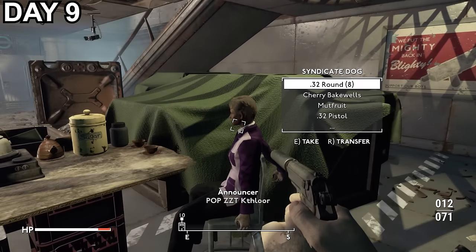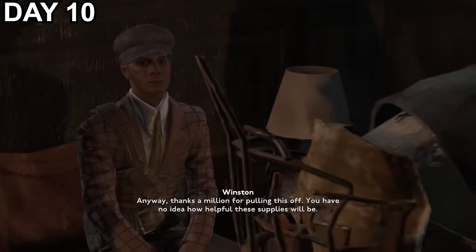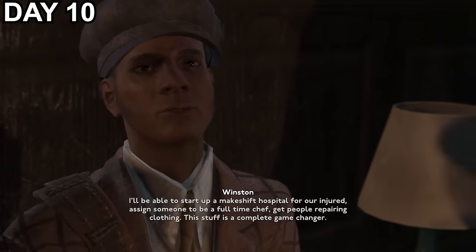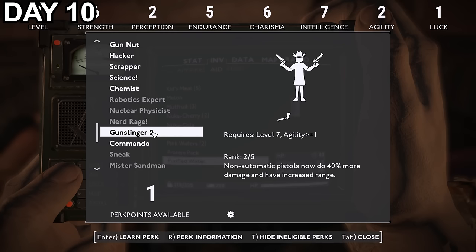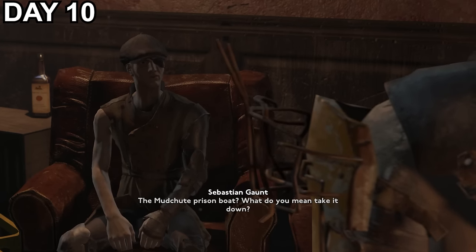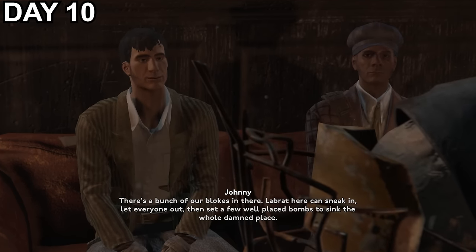A quick loot of the enemies they left behind gives me some ammo and goods, but a radstorm and some enemies prevent me from leaving, so I rest overnight in the station. Day 10, I make it back to the pub and turn in my quest, and despite getting the gang a bunch of supplies, I get moaned at for not blowing the train up. With that finished, I level up and take Gunslinger 2 to improve my already powerful pistol with an extra 20% damage. I pick up a new mission from Johnny, who wants me to rescue a bunch of our captured gang from a prison on an old warship, and sink the thing to the bottom of the Thames to really annoy our rivals.